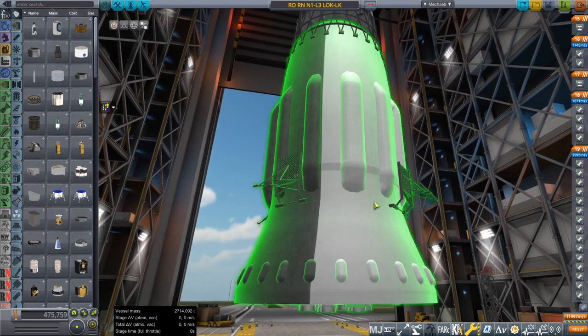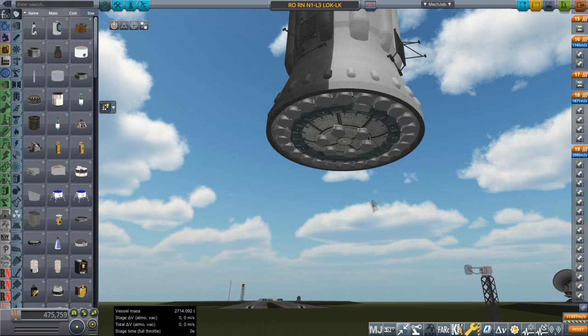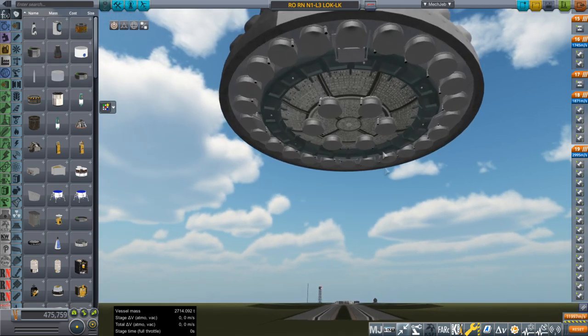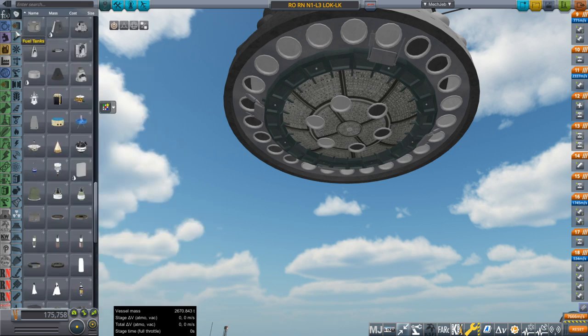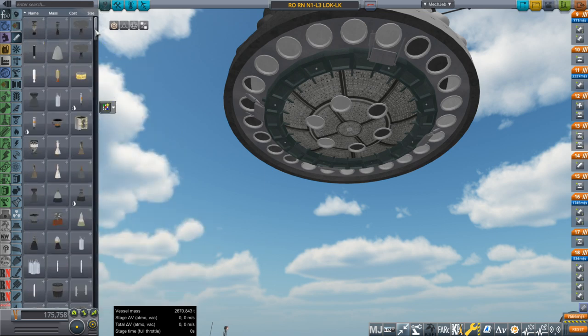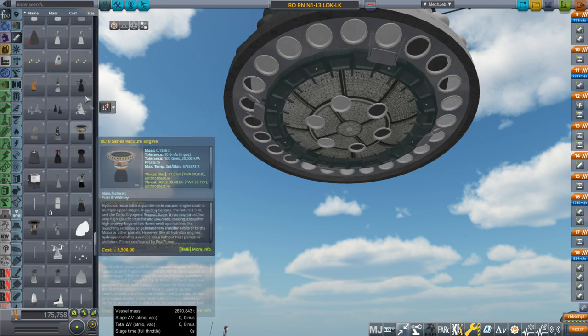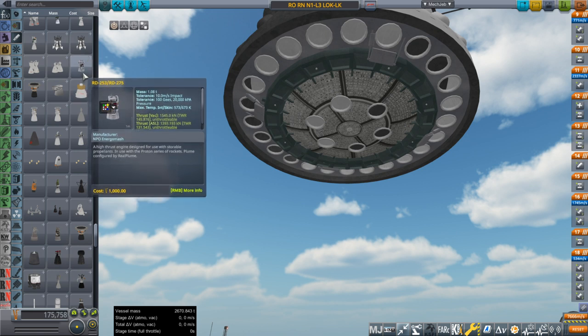We're not going to change the structure of the first stage this time. We are going to change the engines. Instead of having 30 of these, we are going to replace them with the RD-270, which is a much larger hypergolic fueled engine burning UDMH/NTO.